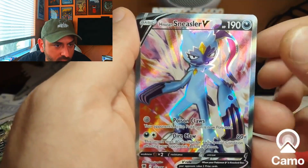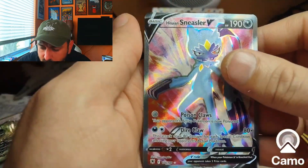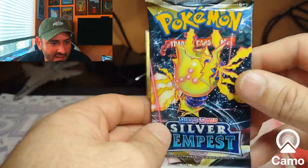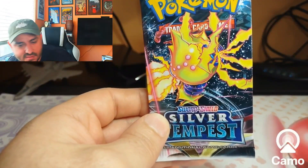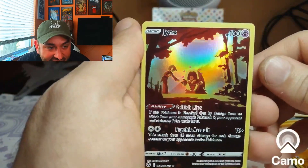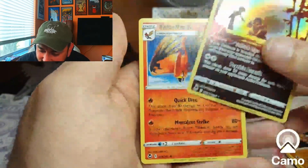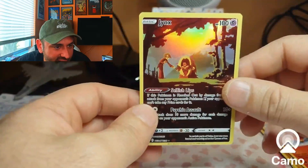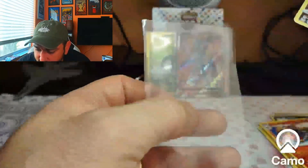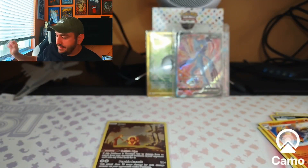Nice, got a pull! Very nice — that's the last pack for the first tin. Nice, I got it already but still it's a pull. Silver Tempest never seems to let me down — I always get something out of it. That is super cool! So two pulls out of five packs, not bad.